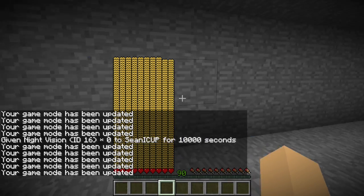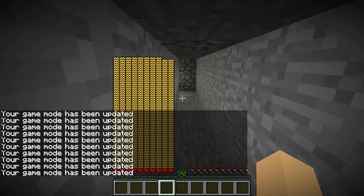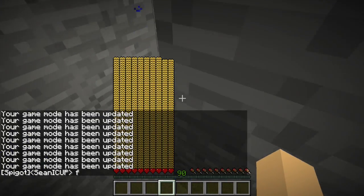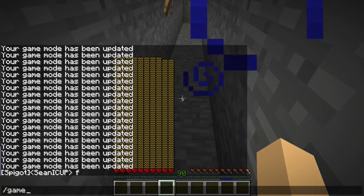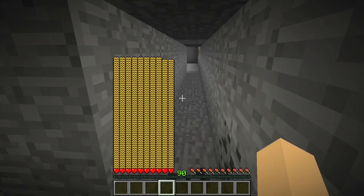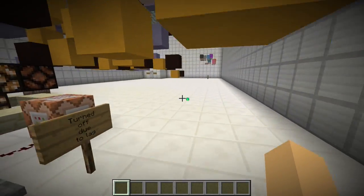There's a command block over there that keeps setting me to survival. You can see a button here — you click it and the doorway appears. You might notice that you're not set to survival anymore. That's because the command block sets anyone to survival if they're within a 20-block radius. Now you click that sign.